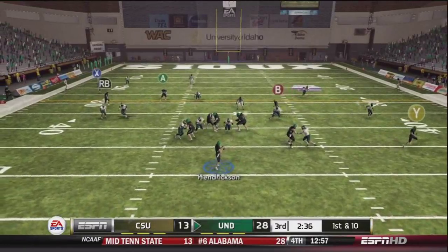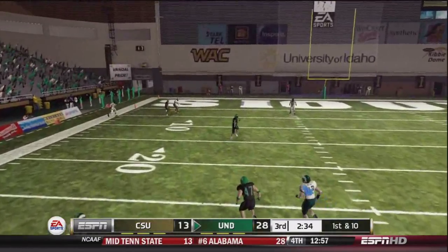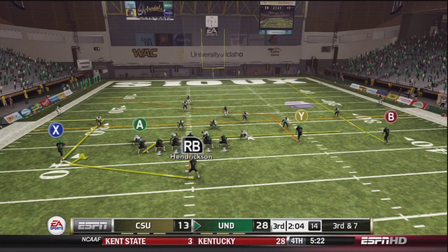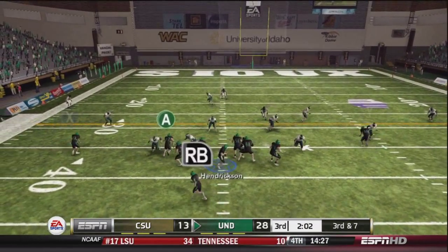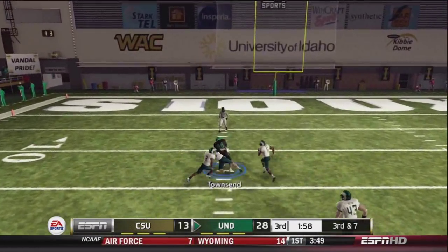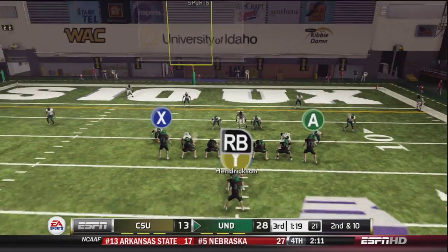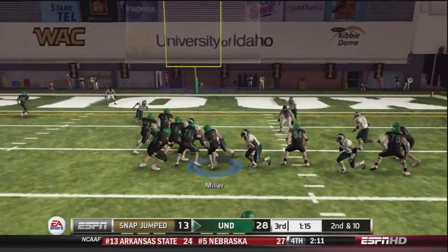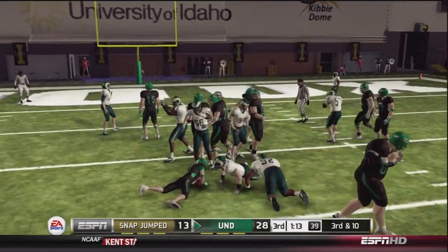Hendrickson looking deep for RJ McGill — it's broken up. One-on-one coverage, that's why we decided to take that chance. Third and seven, and who's there but Townsend — a good fourth wide receiver. He gets it done, first down, and we're sitting up deep into Rams territory. But they stopped Miller on that run — no gain.